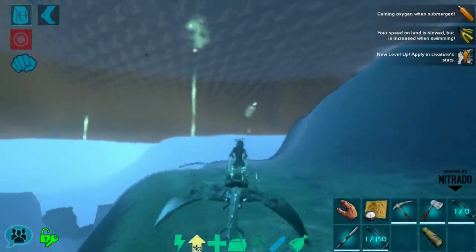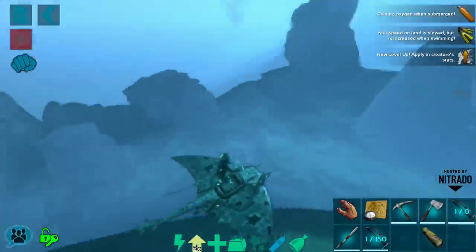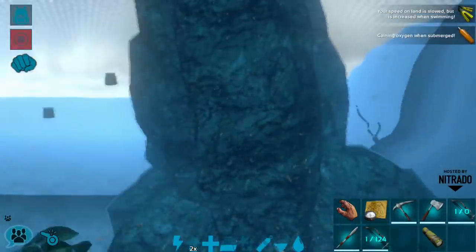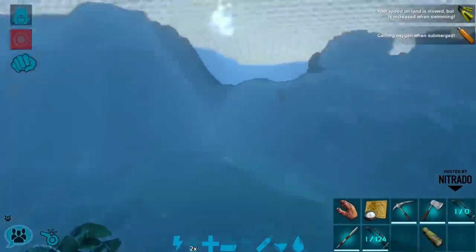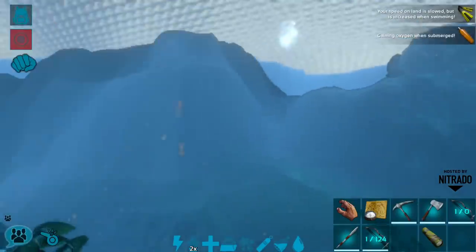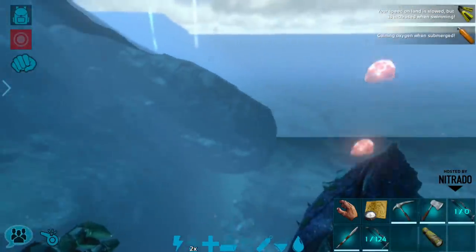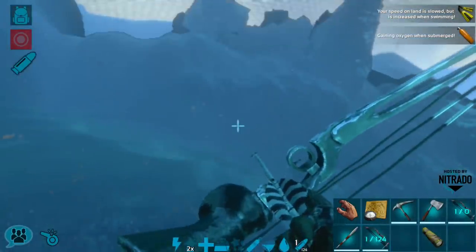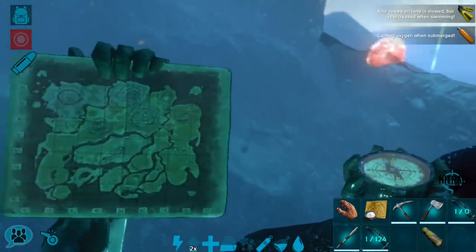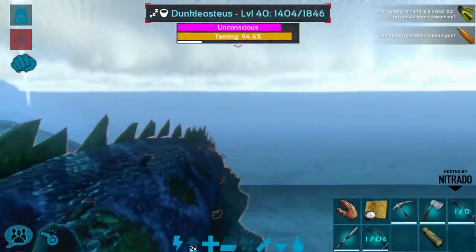I'm going to take a quick cut here and continue searching, and bring you back when we find something worth taming. Okay guys, we're back and unfortunately I did lose some footage. Apparently I have friendly fire on on the server, which I did not realize. My manta got between myself and a carbonimus I was trying to kill to feed it, and my manta got killed. I did find this dunkleosteus and knocked it out with some toxicant arrows and a compound bow - it ran away rather than attacking me.